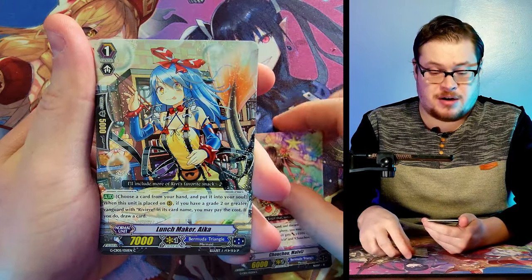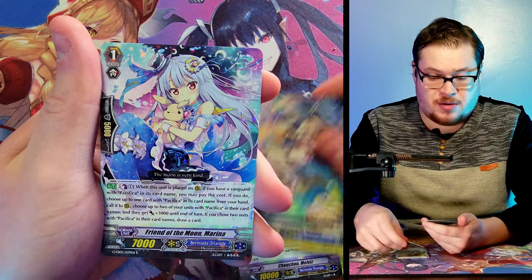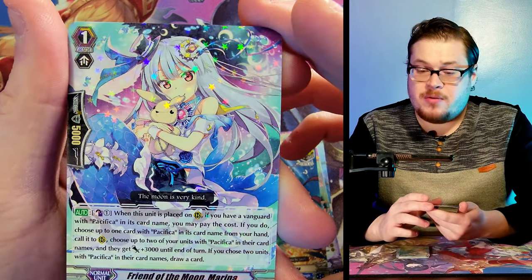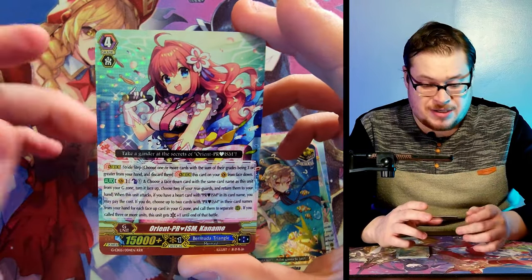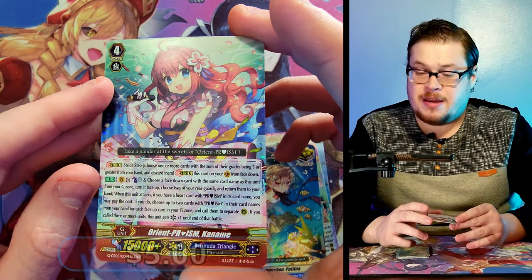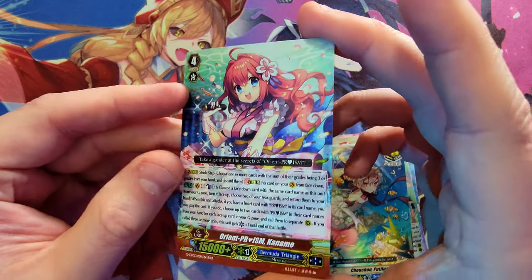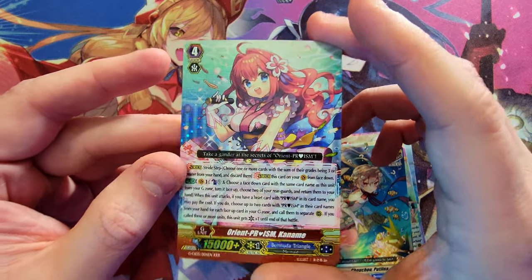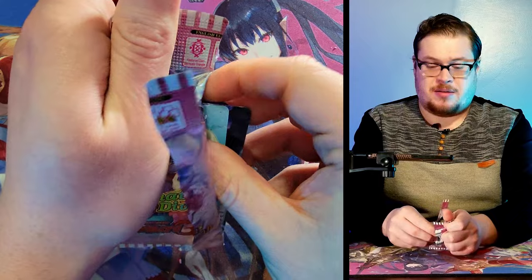Lots of just holographic rares. This box needs to bring some more heat. We did get our GR but I'm looking for some crazy good stuff. There's Putolini again, and Friend of the Moon Marina — she's got a little bunny hat on, pretty nice. Then there we go — I thought this was a GR but it's a triple rare. Should have some value, maybe six to nine dollars — Orient Prism Konami — pretty sweet looking character. The triple rare holographic is a little lighter, you can see it on the edge. The most pronounced effect so far is actually on the star rares, which is crazy.